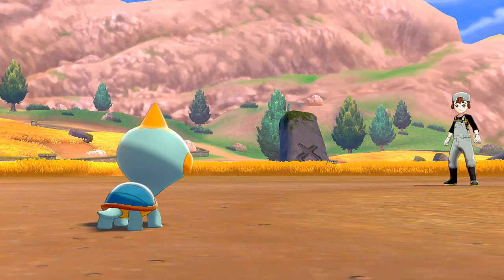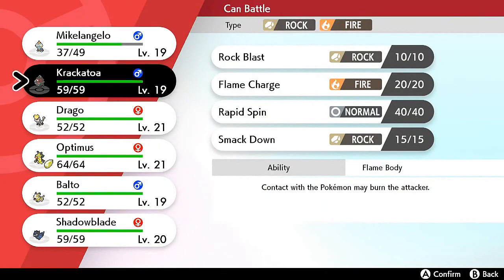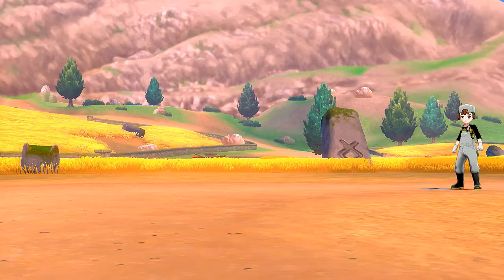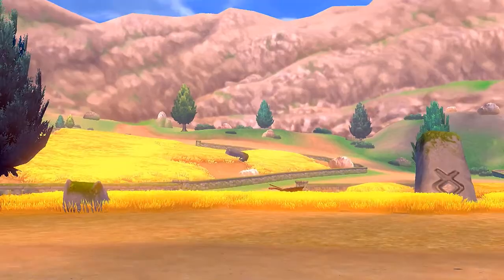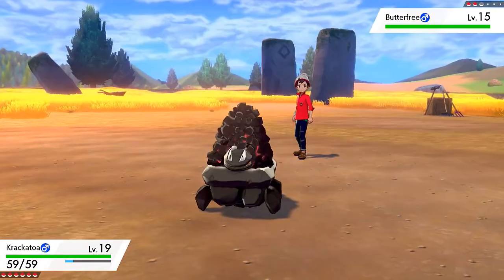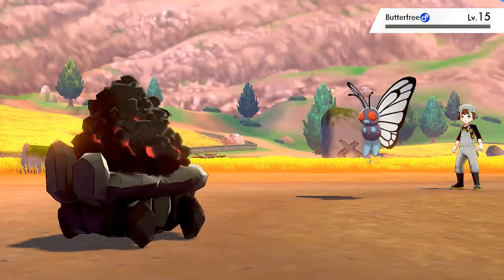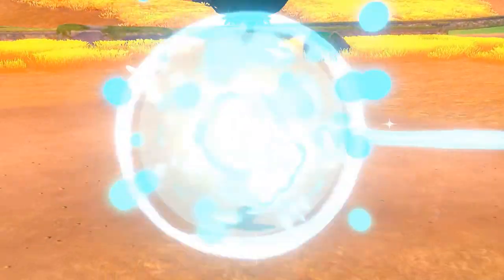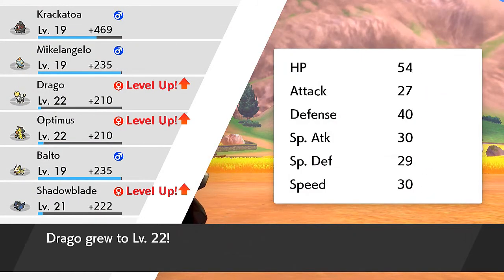Everybody's gaining experience — I was training my Pokemon off screen in the Wild Area and caught quite a few. Now Krakatoa is ready to battle a Butterfree. Let's use Flame Charge — look at that, it increases Carkol's speed. Krakatoa kicks its butt, and three of my Pokemon gain levels.